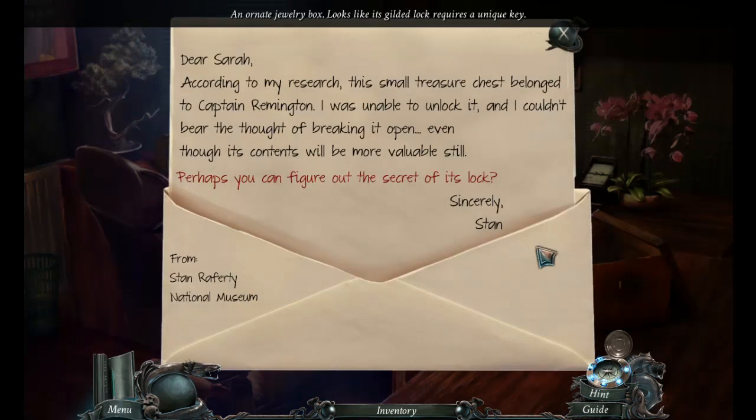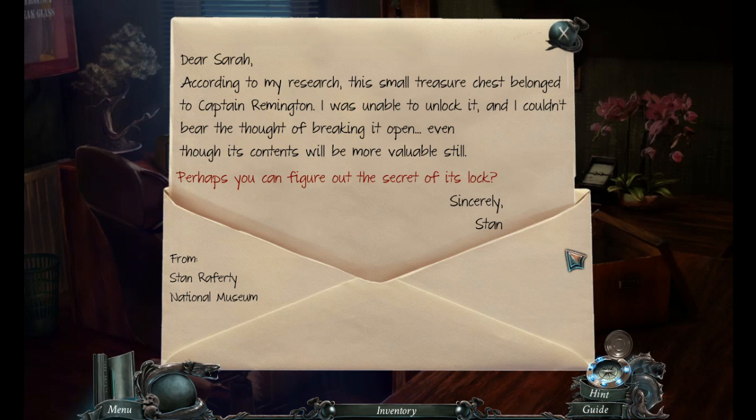It's a letter. Dear Sarah, according to my research, this small treasure chest belonged to Captain Remington. I was unable to unlock it and I couldn't bear the thought of breaking it open, even though its contents will be more valuable still. Perhaps you can figure out the secret of its lock. Sincerely, Stan from Stan Rafferty National Museum.